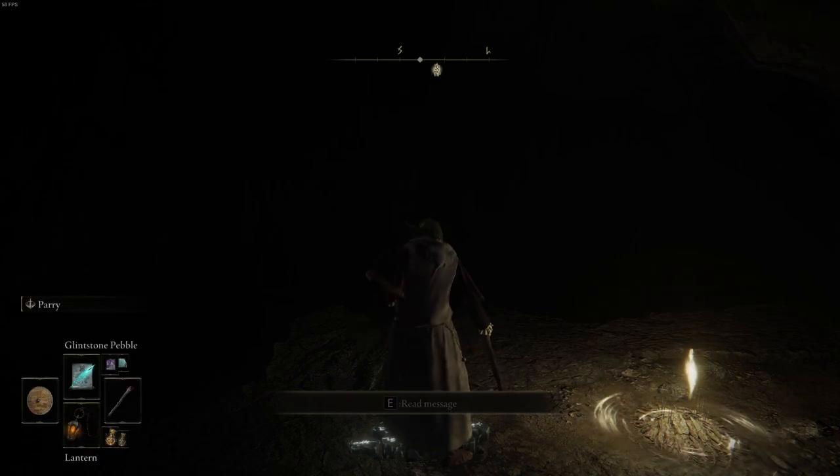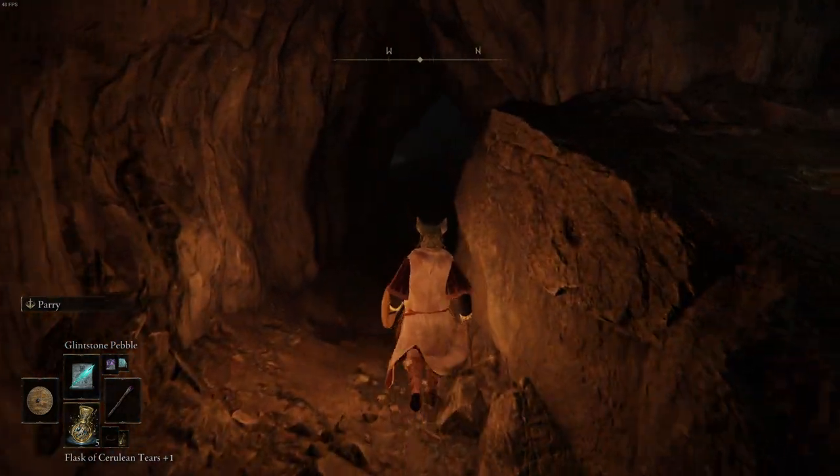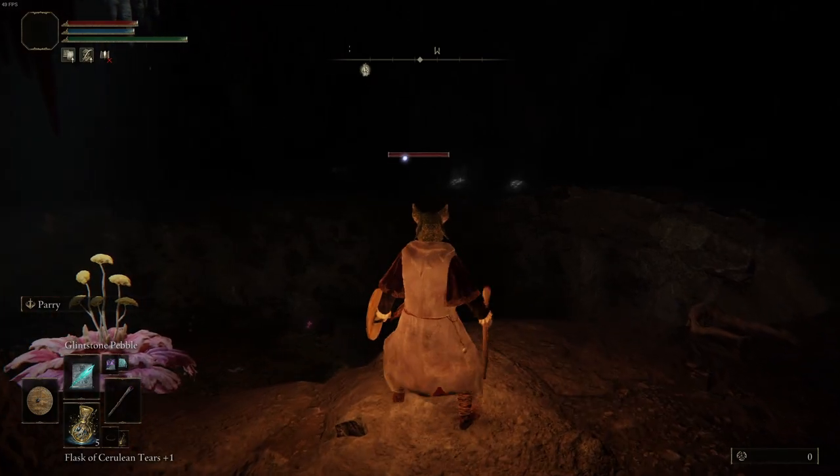Make sure you've packed your AA batteries for a torch, because it does get dark in this cave. Make sure to deal with the bat hiding in the shadows just across from the starting area, and then move on.